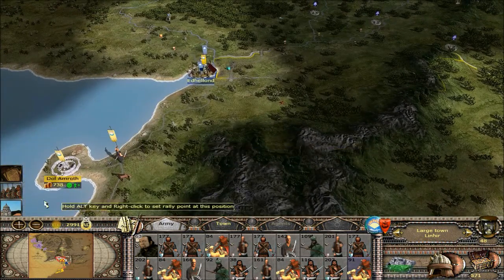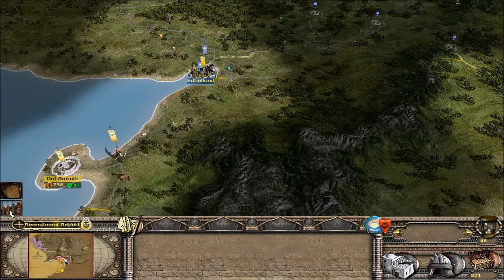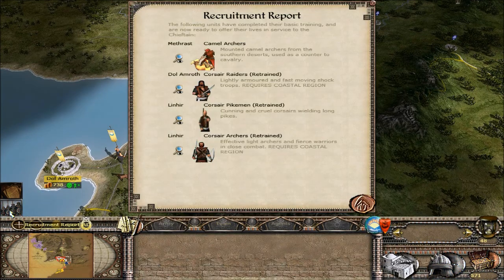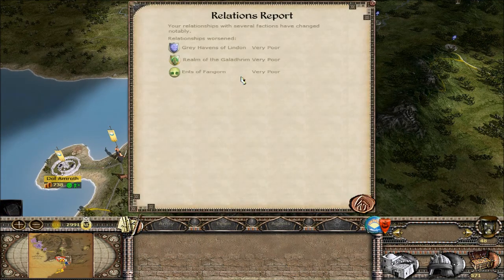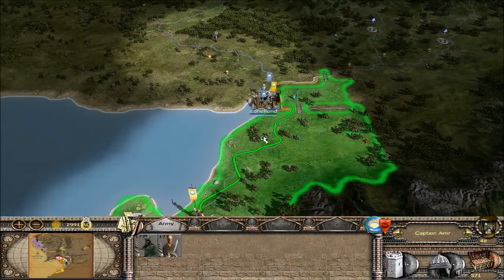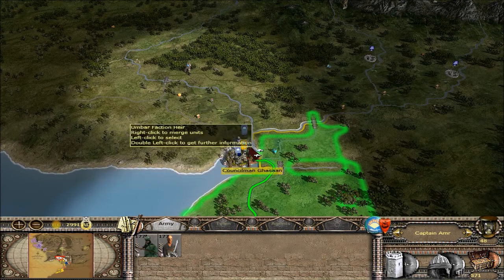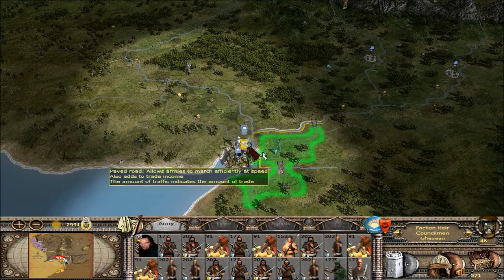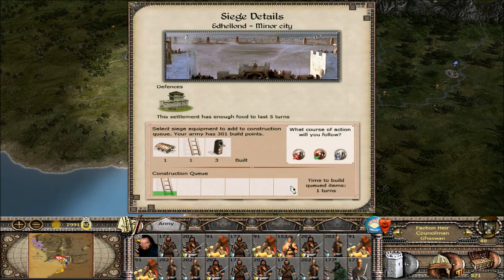Let's take a look around — what do we got this time? We're burning up the profits — we're definitely going to be in the hole. Only 571. Camel archers done and a little bit of retraining. Linden, Galadrim, and Fangorn — very poor relations. Let's reinforce this army here and take care of this. To battle — and in we go.